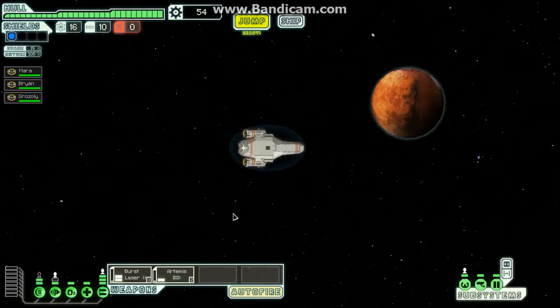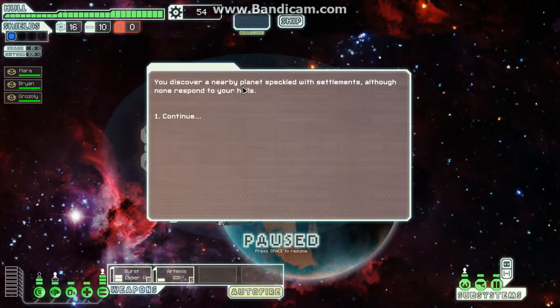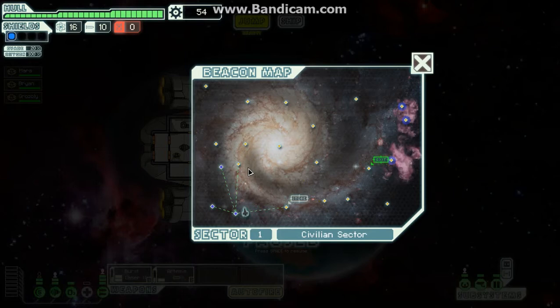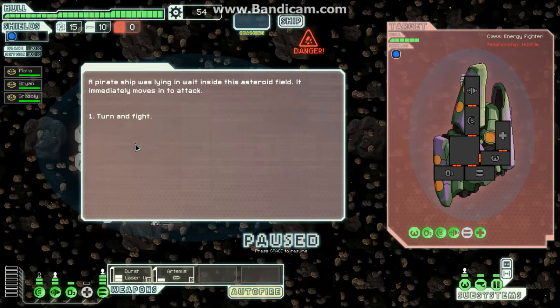You discover a nearby planet speckled with a settlement, although none responds to your hails. We've got a store there. What we're going to do is work our way round to it. We don't have sufficient scrap yet to buy much of interest, so we'll save up.